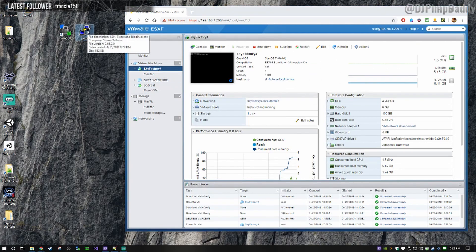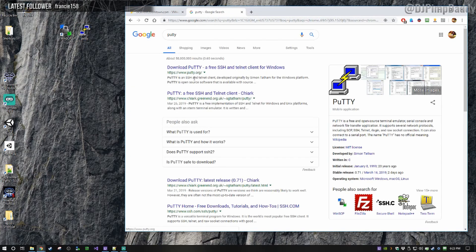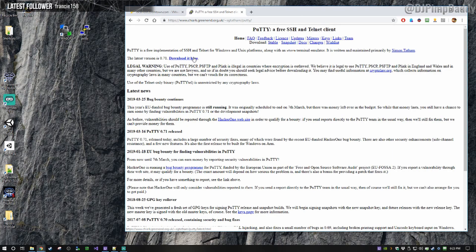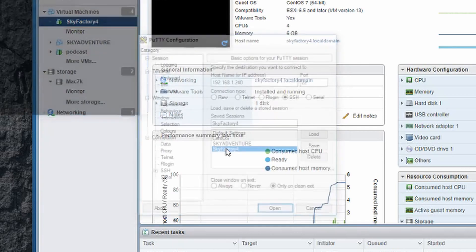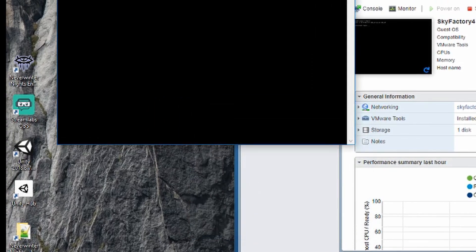We're going to exit and close this window and do everything else inside PuTTY because it's just a little bit easier to copy-paste commands. PuTTY is a free program from putty.org. There's also this other program called WinSCP — download this as well. In PuTTY we're going to create a new hostname: 192.168.1.240, and save it as skyfactory4.